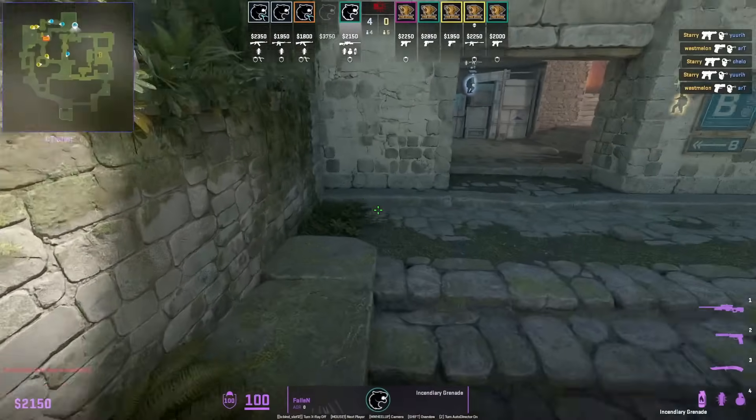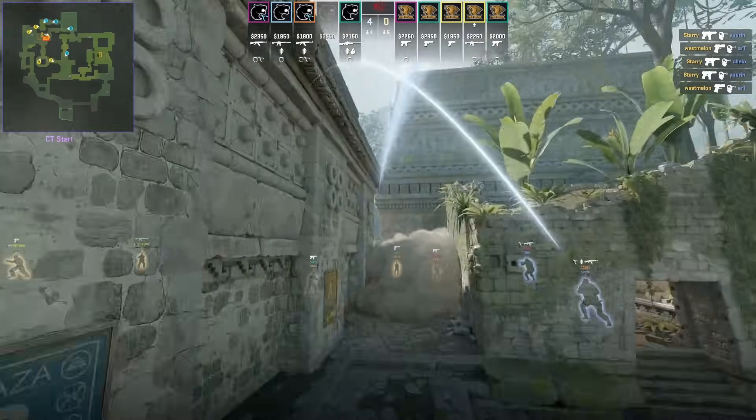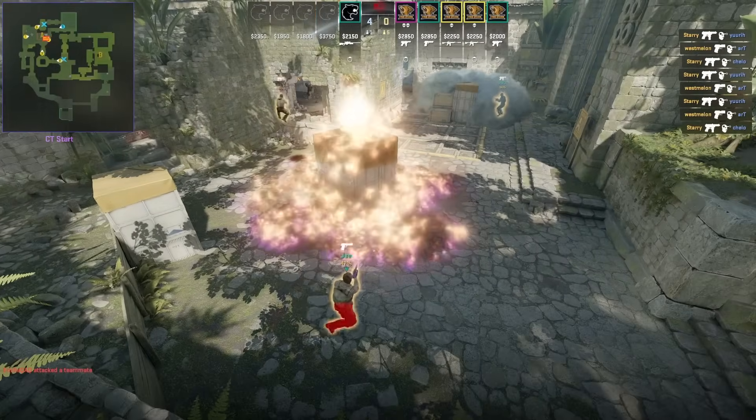Fier are retaking the A site and Fallen from CT, from this back wall, is going to throw a molotov for big box that forces G out of position.